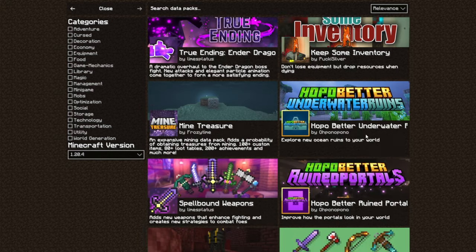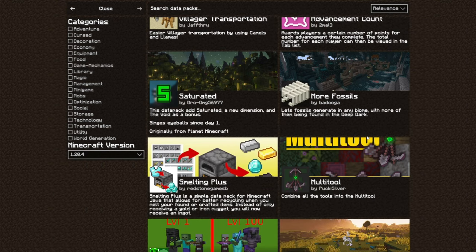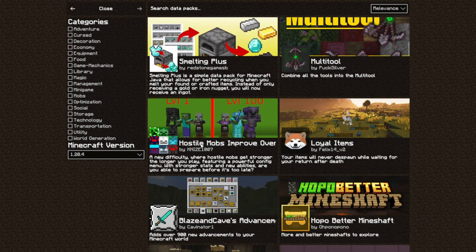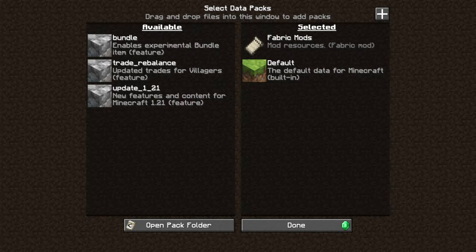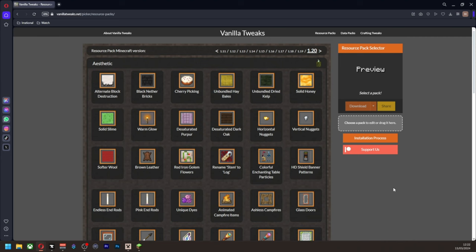Things like better end, better nether, all that sort of stuff — just for a bigger experience while playing, kind of similar to what I'm playing on Zetacraft. What I do suggest, though, is when you are starting you use a website known as Vanilla Tweaks. Vanilla Tweaks is where you can get a whole host of resource pack stuff that adds to the game. I'll share the link in the description for the pack that I personally use.